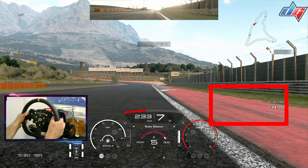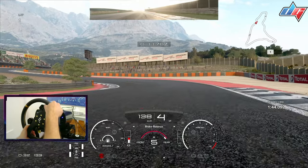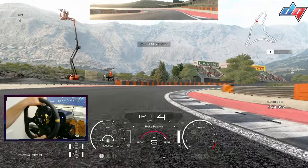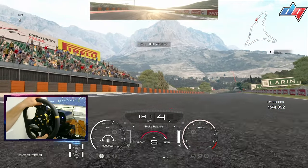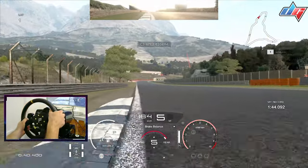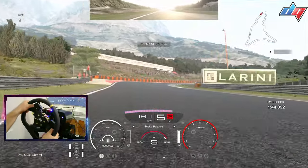Our first braking point is this patch on the right — it's quite a mark which you can see on the right just when you pass the 150-meter sign. You start to steer into the corner while trail braking, reaching somewhere around the 50-meter mark, maybe a little bit before. Get to the inside of that curb and early on the power — just release the throttle briefly and then get back on it. Make sure you catch the inside of those curbs to get a bit more rotation.